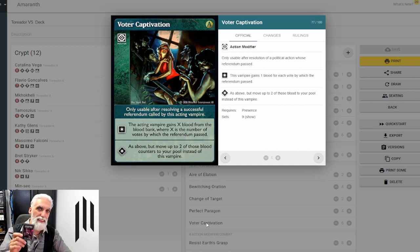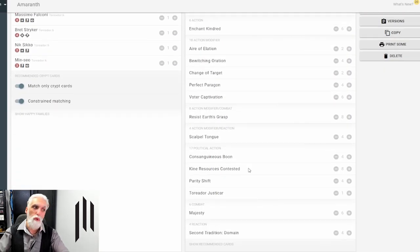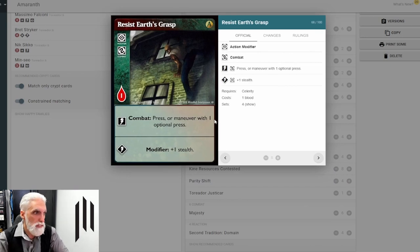If you like this type of control deck where you're rushing your opponent's pool, this deck is for you. It is a crazy deck, and when I see it hit the table I warn everyone: make sure that doesn't get going. As soon as we start seeing actions they need to be blocked — we need to hold the deck up a little bit or punish it. Resist Earth's Grasp — this is the only time I see Celerity being used. You can use it for plus one stealth at advanced, or press or maneuver with one optional press.